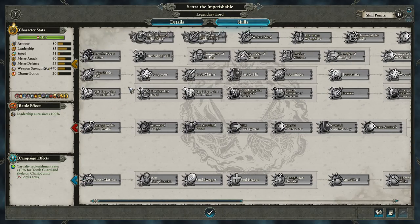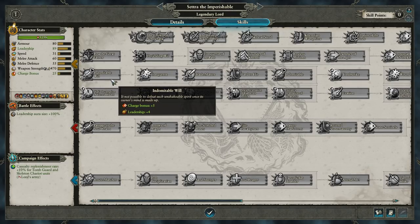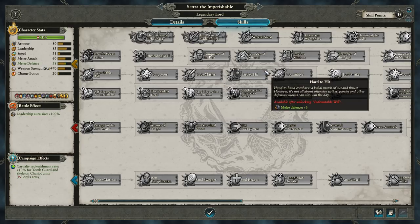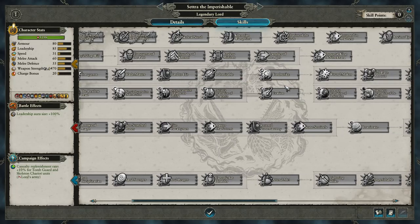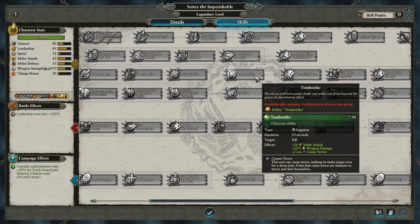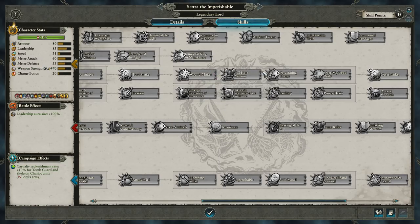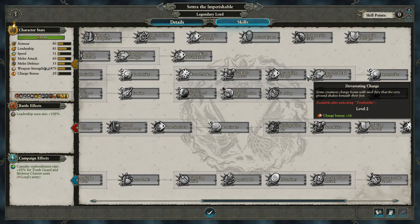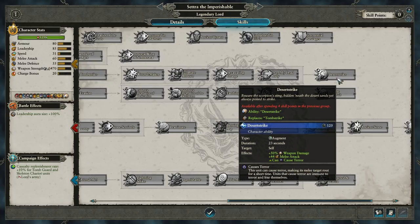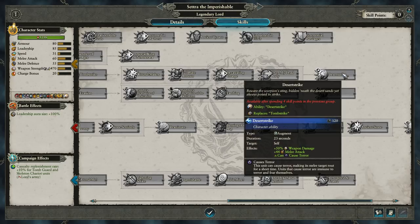The line above that buffs the Lord himself. We've got Indomitable Will increasing charge bonus and leadership, Conqueror helping melee attack and weapon strength, Blademaster increasing melee attack, Hard to Hit increasing melee defense, Indomitable buffing leadership further. In the center, we've got Tomb Strike — which really sounds like a wrestling move — increasing melee attack and weapon damage, and also enabling the Lord to cause terror. Then Wound Maker increasing weapon strength, Full Plate Armor buffing armor, Devastating Charge increasing charge bonus, and Over My Dead Body — which is quite ironic — increasing speed and later hit points. Desert Strike replaces Tomb Strike at the end, giving a massive plus 50% weapon damage buff, plus 44 melee attack, and the ability to cause terror.